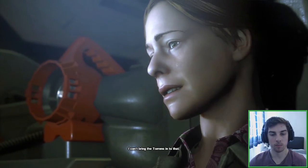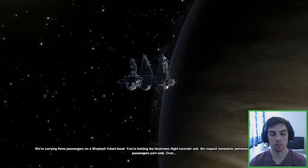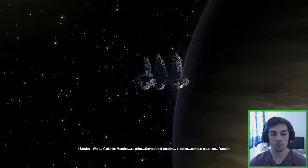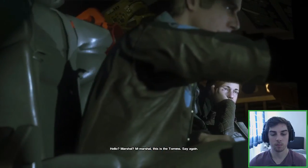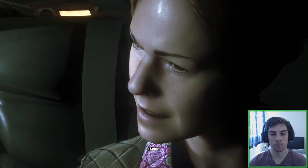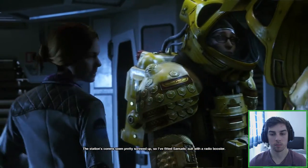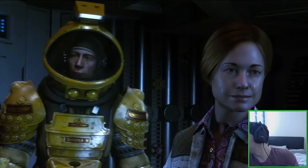This is the commercial vessel Torrens out of St. Clair, registration number MSV-7760, calling Sevastopol traffic control. We're carrying three passengers on a Weyland contract. You're holding the Nostromo flight recorder unit — we request immediate permission to transfer the passengers port side over. This is Waits, colonial marshal. It's about to stay in a serious situation. Hello marshal? Let's go. Marshal, this is the Torrens, say again. The station's comms seem pretty screwed up, so I fitted Samuels's suit with a radio booster. I can only keep the Torrens in transit for 24 hours — you'll have heard from us by then. Safe trip.